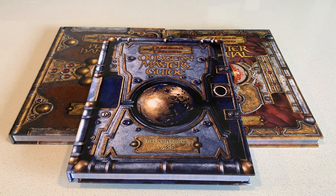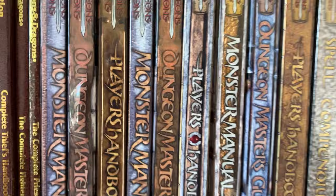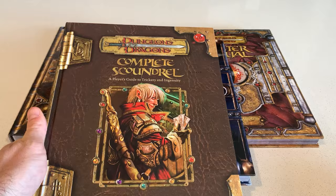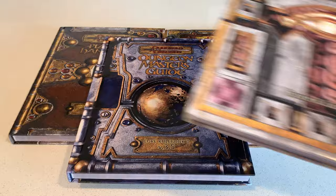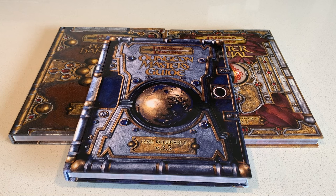One thing 3rd edition did to a greater extent than other editions was really sort out the idea of balance. The design philosophy was trying to ensure a more fair and equitable play experience for all people at the table. 3.5 is also very popular for allowing player choice — you could play almost any sort of character you wanted. A huge variety of splat books and supplements were introduced, including things like the expanded psionics handbook, and really there was a choice or option for everyone.